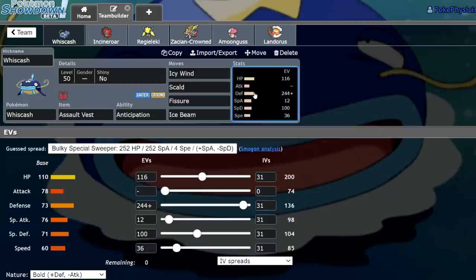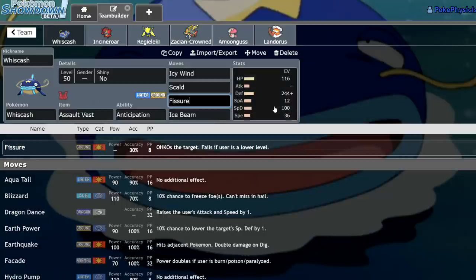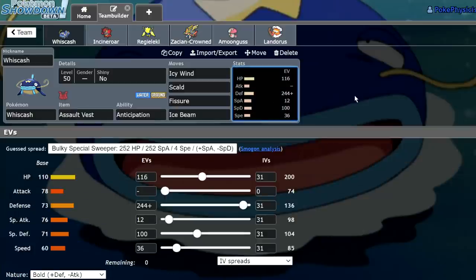Whizcash here is EV'd to be just a bulky Assault Vest Pokemon. With Icy Wind it can slow down the rest of the team, which is really useful for Zacian Crowned in the Calyrex Shadow matchup. We have Scald to spread around burns, Fissure for funny memes, and Ice Beam because this thing's actually able to 1v1 Landorus — both forms. The spread is a guaranteed 3-hit KO from Sacred Sword on plus 1 Zacian, and a guaranteed 2-hit KO on plus 2 Timid Moonblast from Xerneas. It can eat hits like a monster on the special side. If this thing got Snarl, it wouldn't actually be too bad.